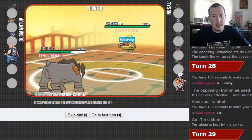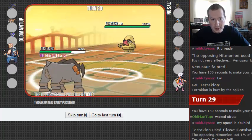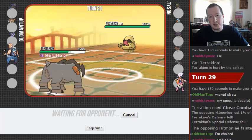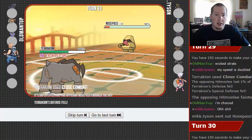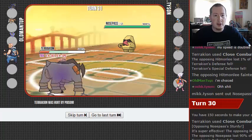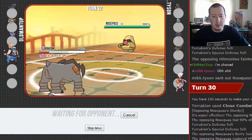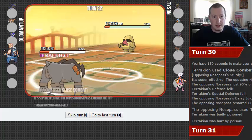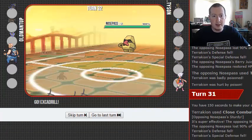So we're just gonna Close Combat this thing. He is at Sturdy range. What the heck was that? Berry Juice — oh, that item is so broken in Little Cup. And this is where not having priority on your team really hurts. But he can't Toxic Excadrill, so there isn't much he's going to be able to do. I'm just going to be able to Iron Head him until he flinches — not worried about that in the slightest.